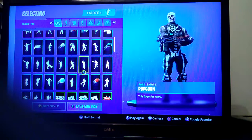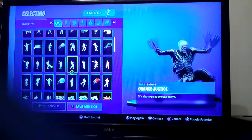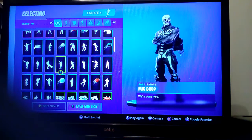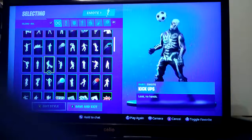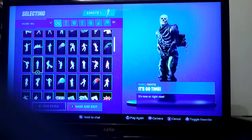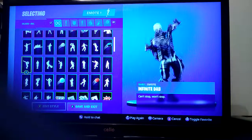Popcorn — a Trick and Treat version came out for this but I was like there was no point buying it already. Orange Justice. Mic Drop — I don't like this emote, I'm glad it was free from the battle pass. Kick Ups — it's good but just weird. Infinite Dab — there's no point buying the actual Dab when you can get Infinite Dab.